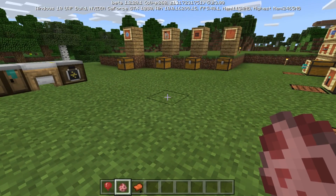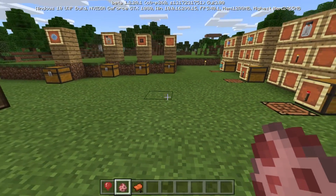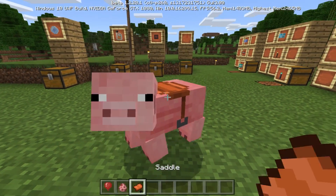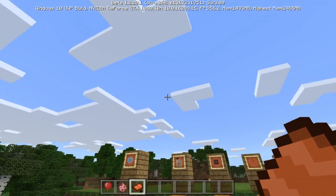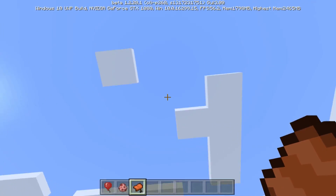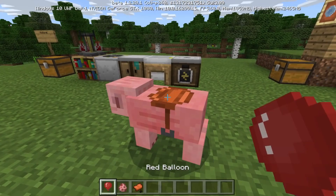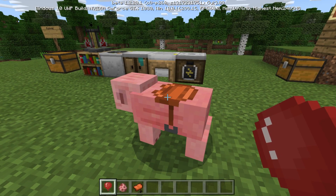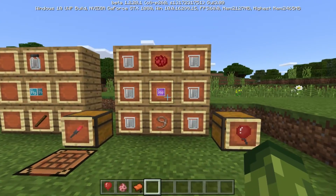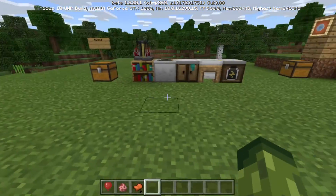We're going to start off with a little bit of a theory. A couple of you guys commented saying, hey Echo, if you put a saddle on a pig then a balloon, can you ride it? Unfortunately, you can't. So if I try to ride this, basically it breaks off the balloon and the pig comes back down. Anyway, pig, thank you so much for your help. Goodbye my friend. Again, if you did miss how to make the balloons, go and check out the last video. It's pretty easy.